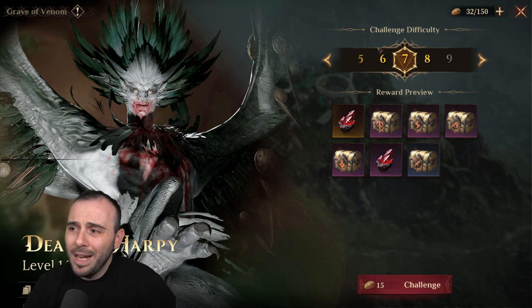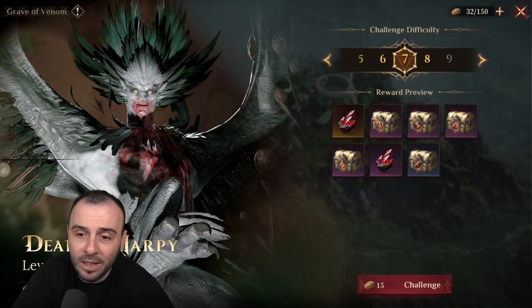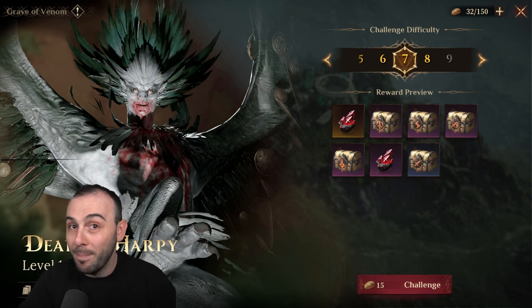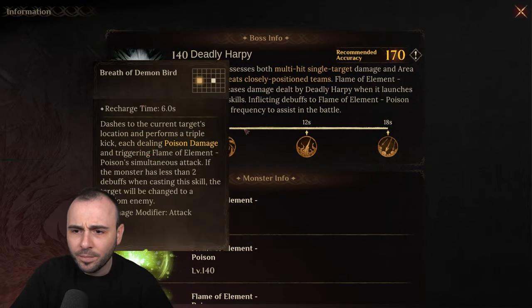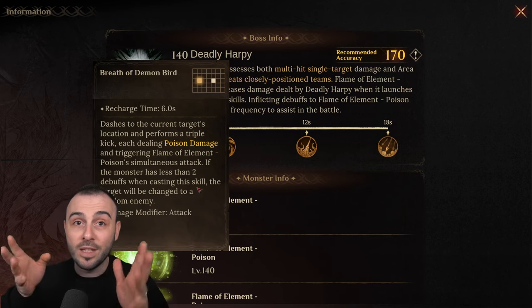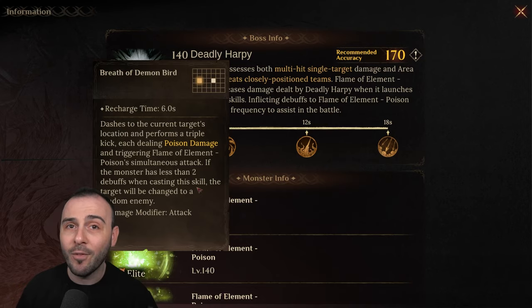The main issue we will all encounter is getting the accuracy — it's pretty hard, especially if you're not using Vinyara for the accuracy aura or a different character with an accuracy aura. Now, because we are in Season 3, your account will be more developed, but the boss will be a bit different as well. They actually changed some of the skills on the Harpy, and it will catch some of you off guard. When the boss is using the ultimate skill, if the boss is not under at least two debuffs, the target will be changed to a random enemy — so instead of focusing your tank, it will go and attack somebody else. You need to have two debuffs every time the boss uses the ultimate.